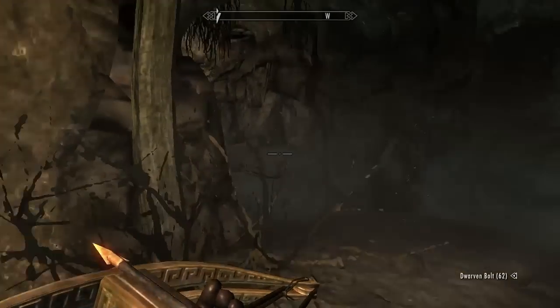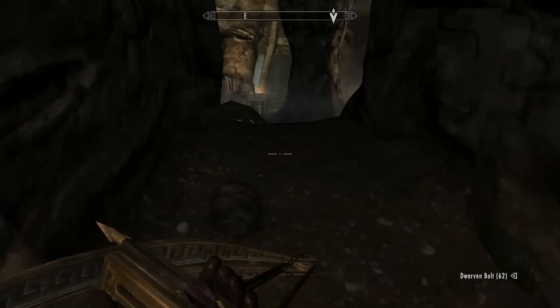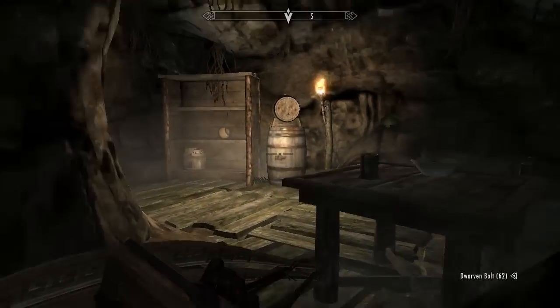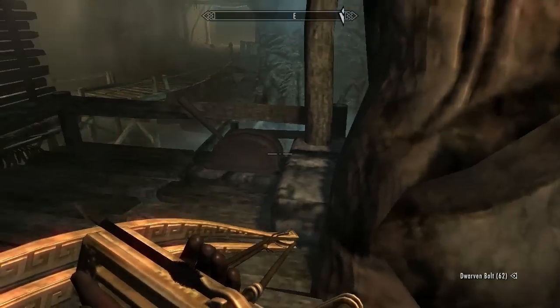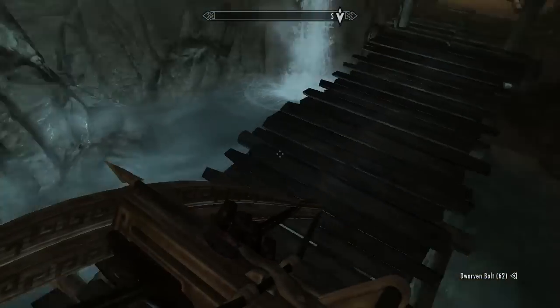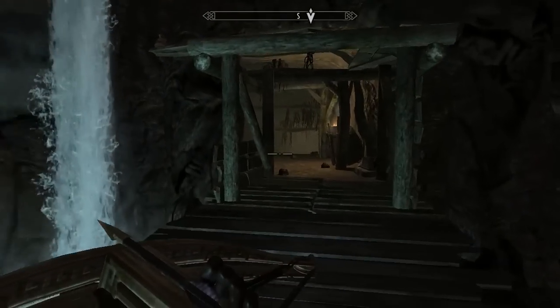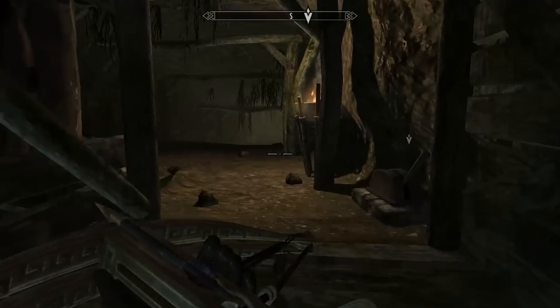Alright, so our schematic is gonna be in the loot chest, which is gonna be right over here. Make sure there's nothing in here that needs acquiring real quick. I'm gonna try and do a nice little Batman maneuver here. There we go — that is my Batman trick for the day: to jump from there to there. I got my exercise.